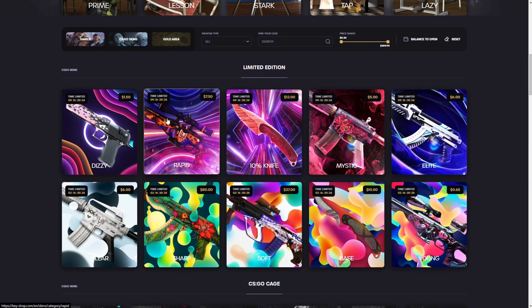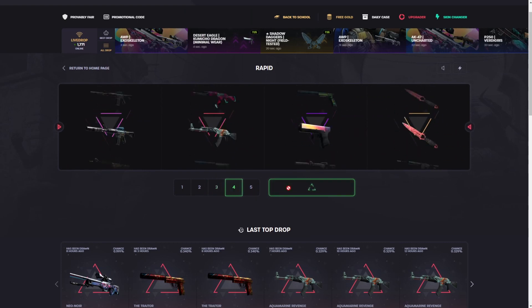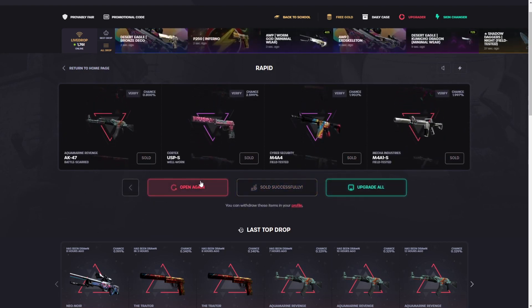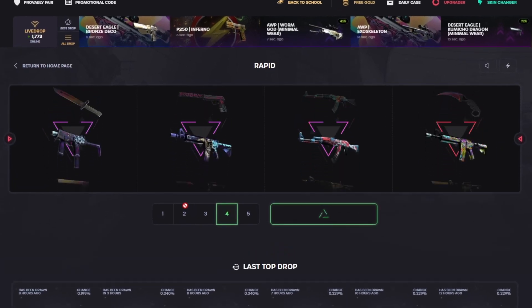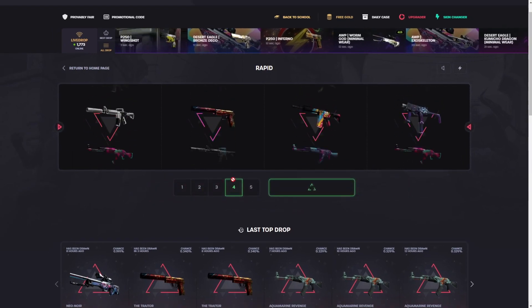We're going to do some rapid cases, then maybe some soft and sharp cases, and some bigger ones towards the end. I want to do a really risky upgrade today — I'm feeling like a 200 dollar, 10% chance at roughly a $2,000 upgrade. If this drops a Glock Fade I'll do it right now, but if not I'm still happy. Balance is looking good, and nobody's pulled a knife out of this yet — it just came out so that kind of makes sense.